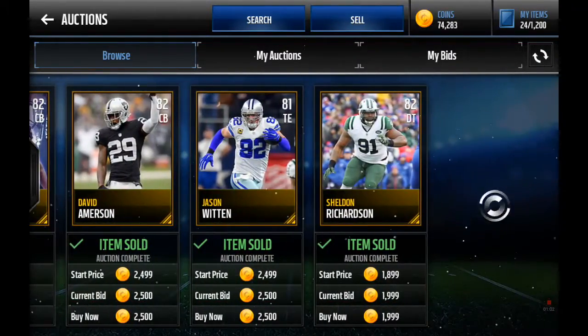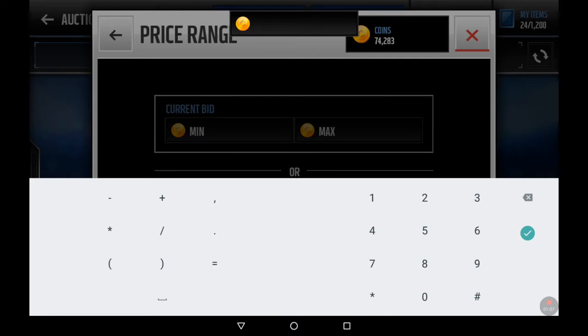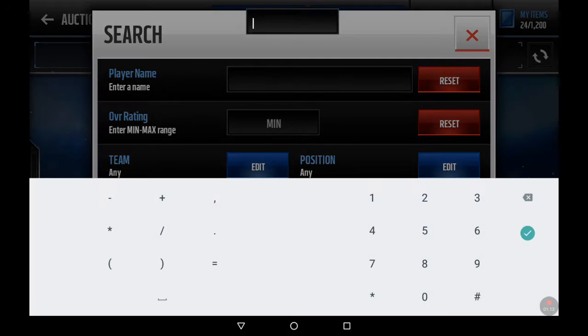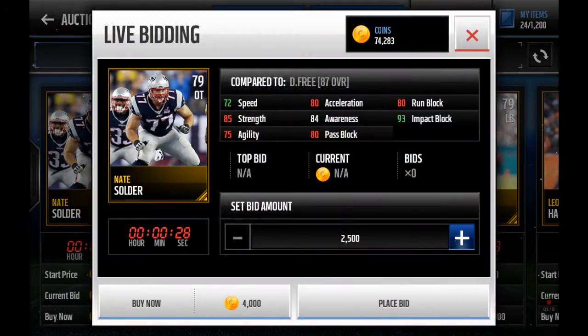There's really none up right now. What you can do is you can put up to 3,000 but I really don't want to spend that much, so put 2,500 max bid, 79 max overall, and then you just start bidding on these.